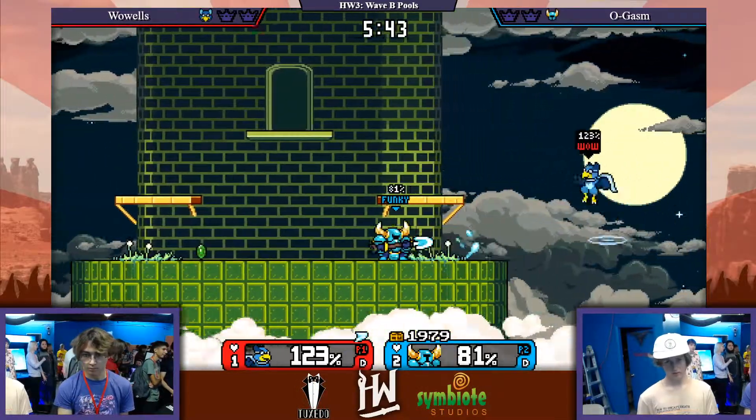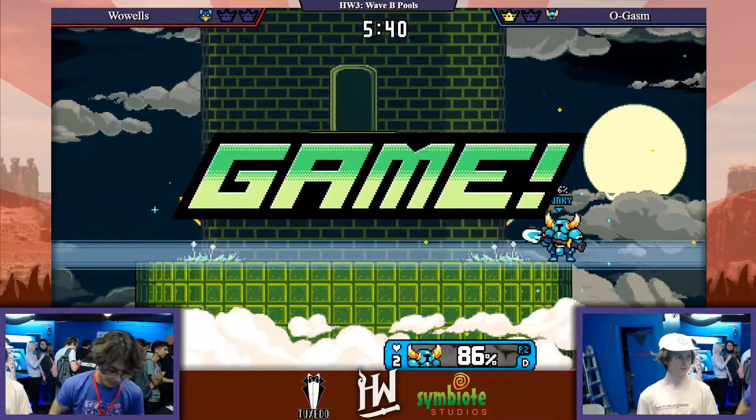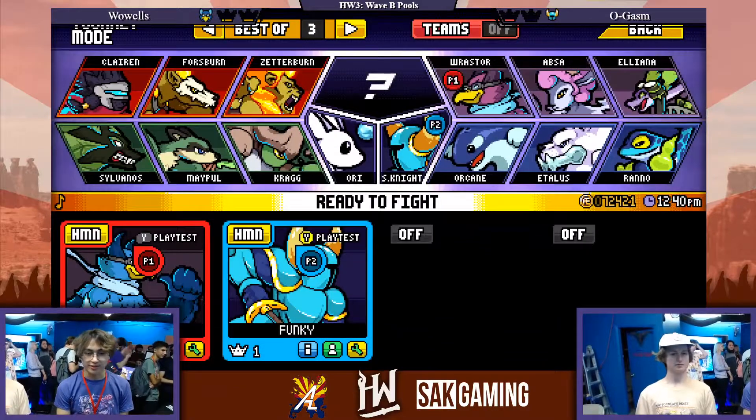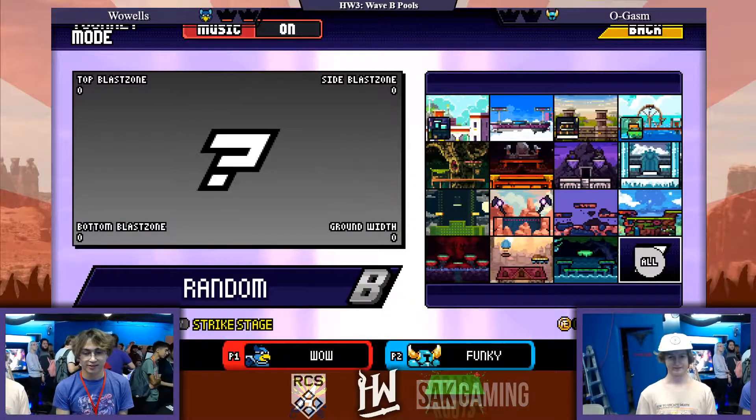Ogasm is just using the movement of these platforms to mix up Wows and try to get an opening for some interesting Shovel Knight combos. We got a random up air — that was very random. Wows is going to take advantage of that. But of course the forward smash takes it. I want to say that 80% of Shovel Knight kills are going to be forward smashes, so that'll be cool to see.